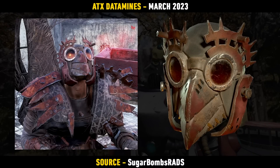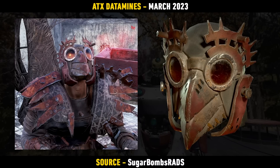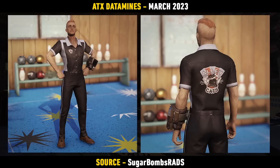Starting off is a really cool new mask called the Mothman Cultist Wing Clipper. It's definitely a very cool looking item themed around the Mothman, and I'm quite excited for that one. Following that, we also have a new outfit on the way called the Alley Cats Bowling Team. Very interesting, and for some reason there's a lot of bowling themed items in this data mine, so I wonder what's on the way.